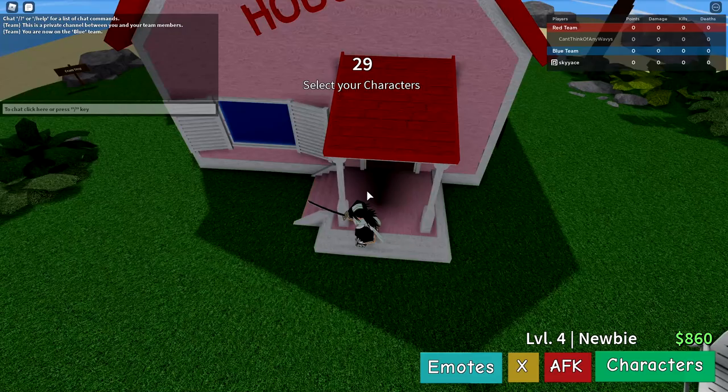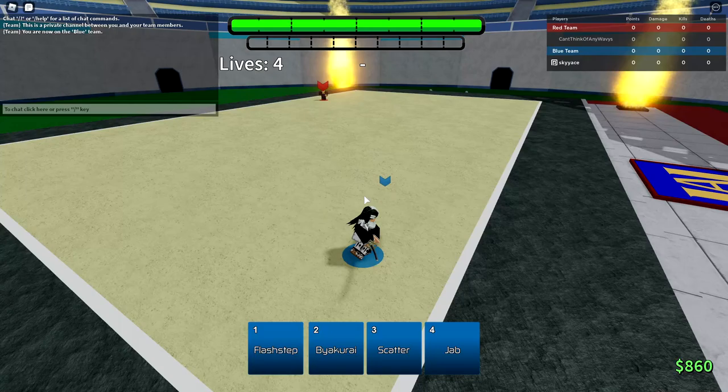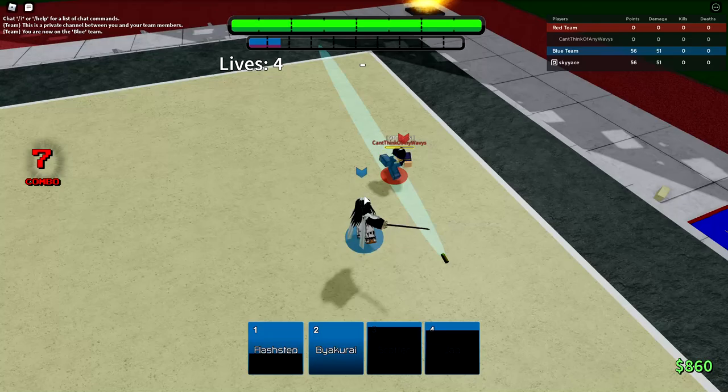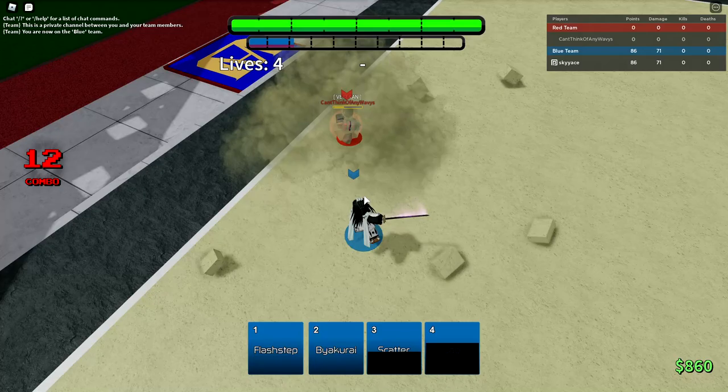Let's see what happens here. We're fighting a Josuke. This is an interesting fight. I'm just going to hit that. Scatter into Byakurai — no, he dashed over that. No problem. I don't think this dude knows what he's doing with this character, so we should be fine to win. If I'd have landed that air combo into Byakurai, that would have been really good.